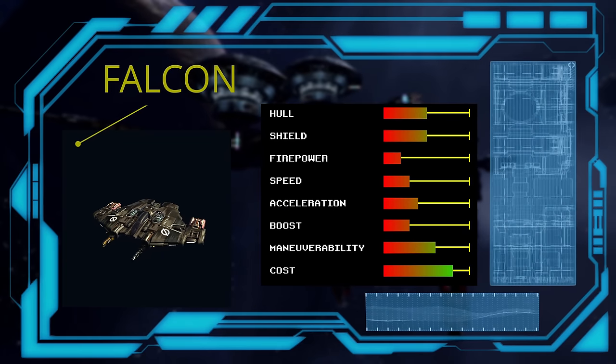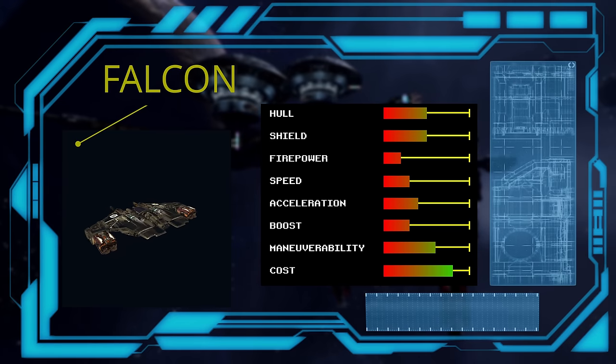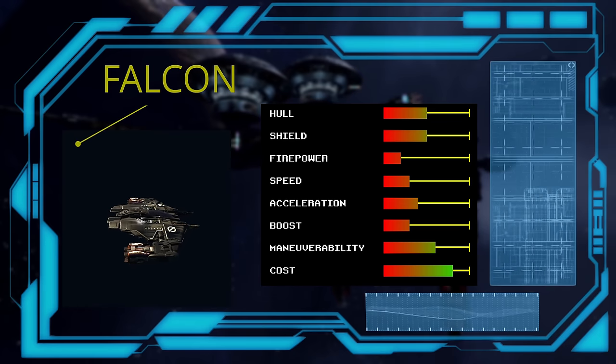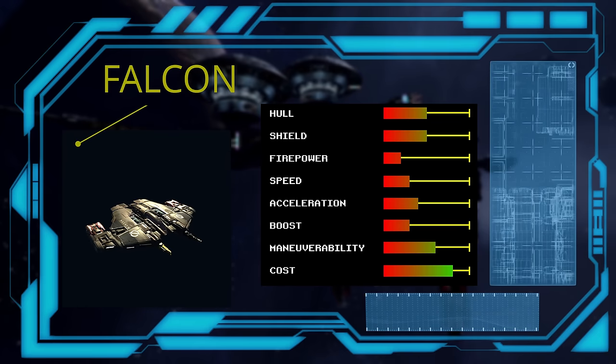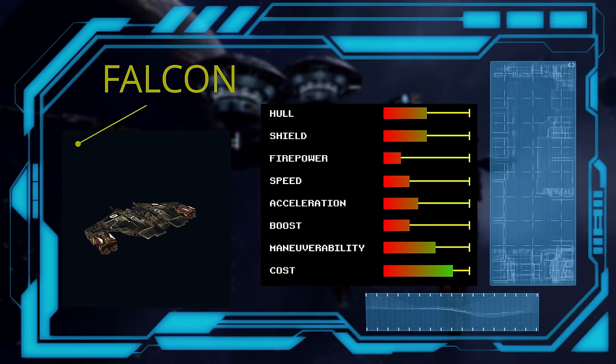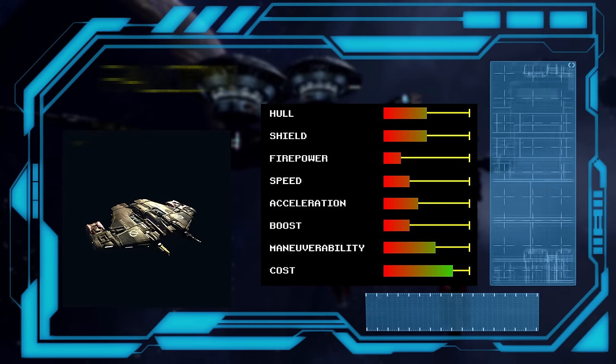The Falcon is the first fighter that the Teladi have access to. It is their fastest ship, so it fulfills the role of patrol craft and interceptor, but it's not that great at it. Every navy needs a fast response craft, and the Teladi have to make do with the Falcon simply because it's their best option. It does have the highest survivability of all the non-licensed craft, so that's something at least.